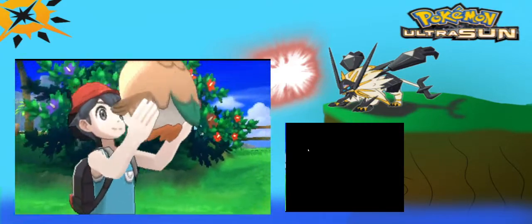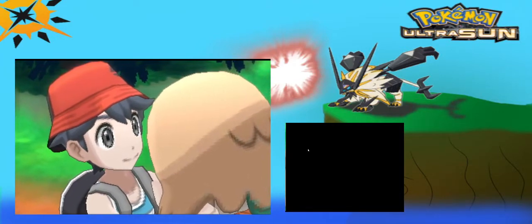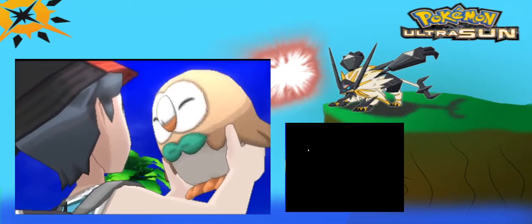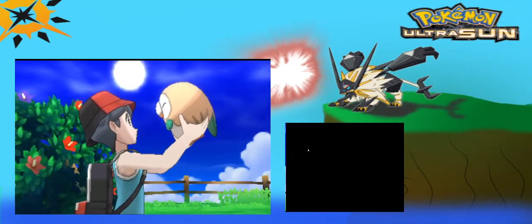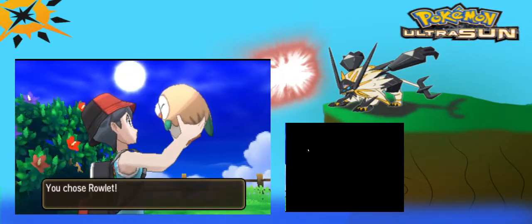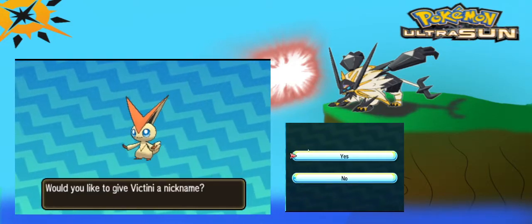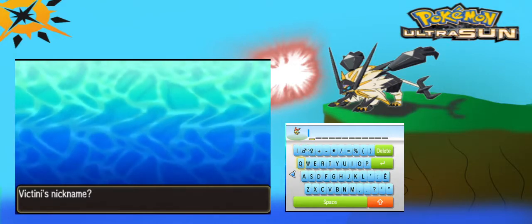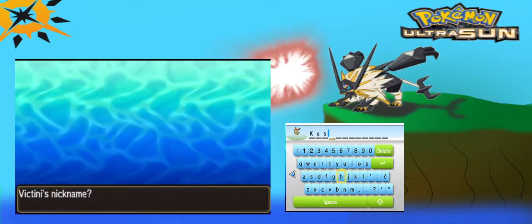In the last episode, I did not explain how a Nuzlocke works. For all you newcomers who want to know, a Nuzlocke is a hard mode version of Pokemon. All Pokemon are randomized and all the items that you pick up are randomized. In this game, you can't randomize picked up items. If a Pokemon faints and is considered dead, you can only catch the Pokemon you encounter the first time on every route, and every Pokemon must be named. We're going to name this Pokemon Cosmic, because, you know, Cosmic Beings.